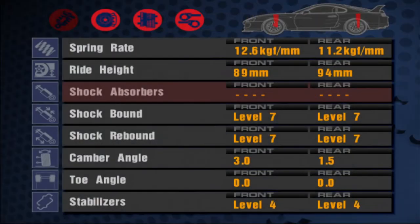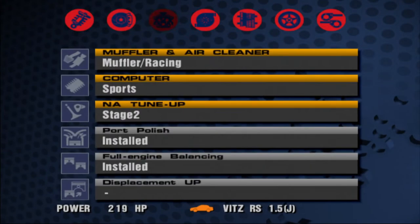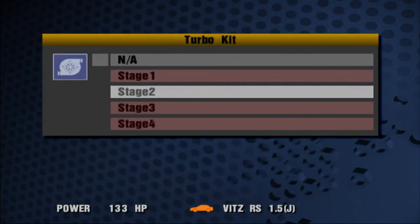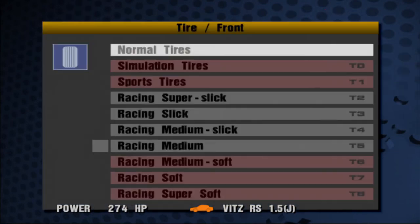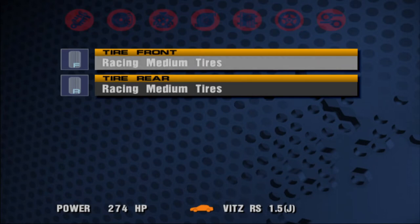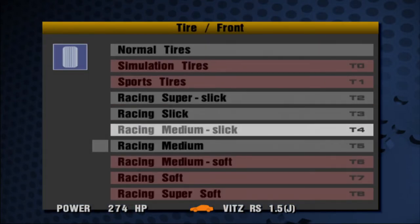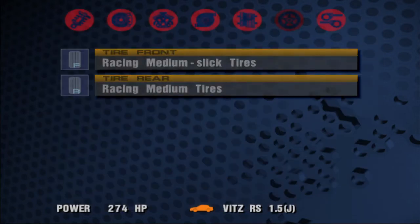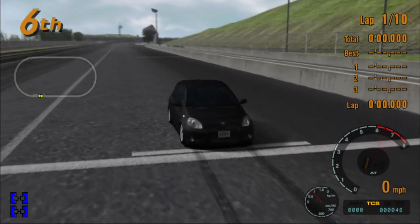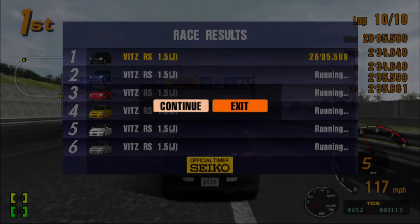Race three is the Test Course. We bought the turbo, so what you can do is switch from NA Stage 2 and equip the turbo kit instead. You can also change your tires to the full racing super slick if you want. I'm going to change my fronts to the medium slick for a bit more durability, since the two races after this — Grand Valley and Special Stage Route 11 — are longer circuits, and the front tires will be dead before the halfway point. For the Test Course it's basically just going in a straight line until the turn, then turning, then straight line again.